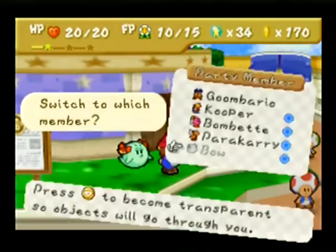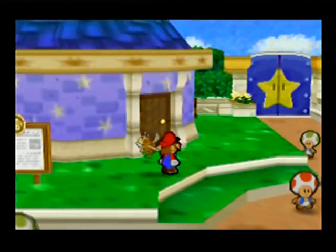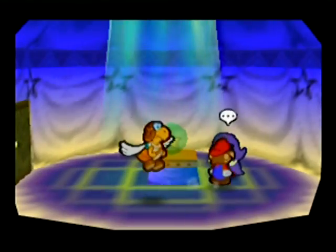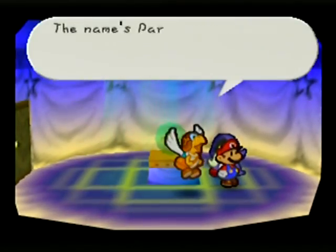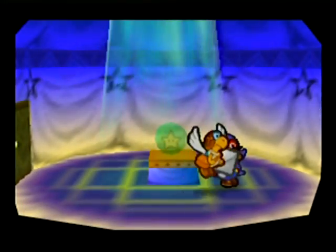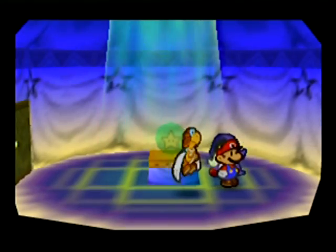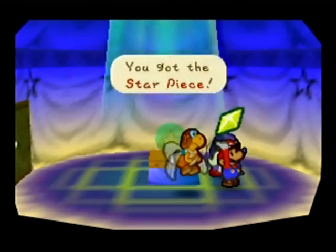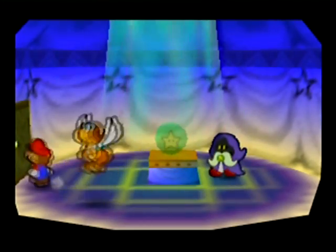We can give those to people — we'll show you one just because. This one's for Merlin. You go up to Merlin and talk to him. You have to have Parakarry out to give people letters. Give them to him and you get a star piece. Very nice.